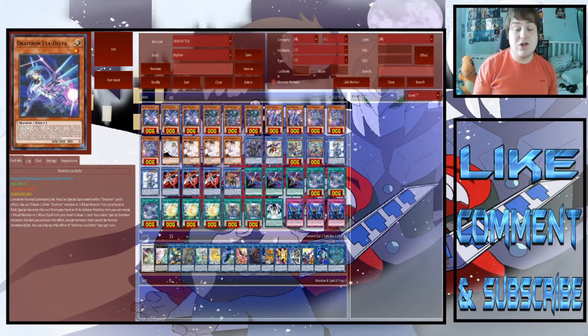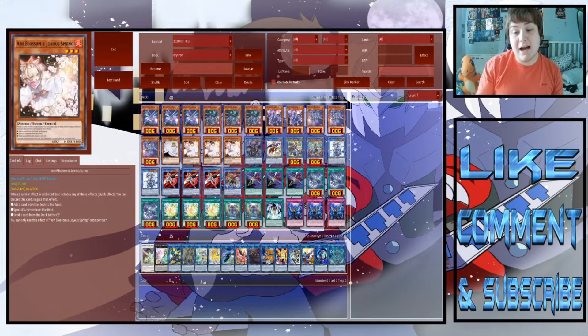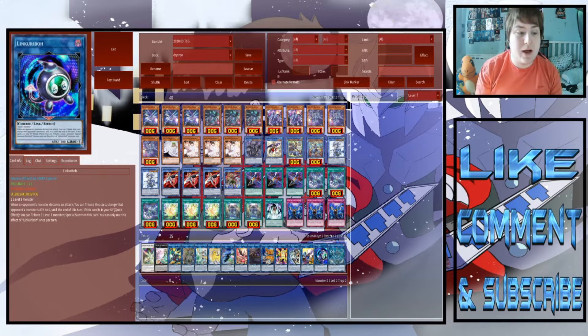Draytrons cannot be normal summoned or set — they can only be summoned by their effects, by tributing a Draytron monster, or by a card effect. So to summon a Draytron, you need another Draytron or a ritual monster to tribute, and they can be summoned from the hand or graveyard via their own effects. They also have a clause that says you cannot special summon monsters for the rest of that turn except monsters that cannot be normal summoned or set — so you can still special summon ritual monsters and extra deck monsters.